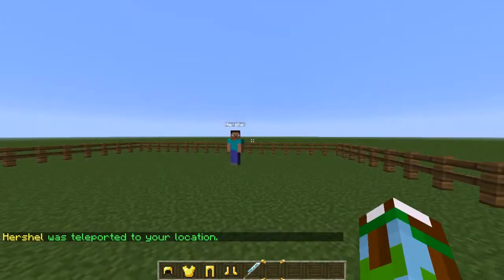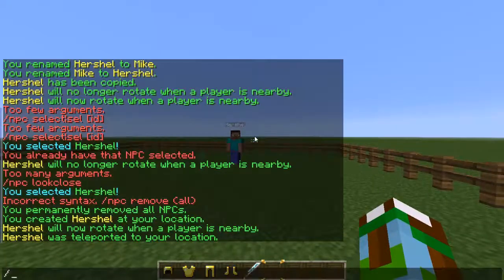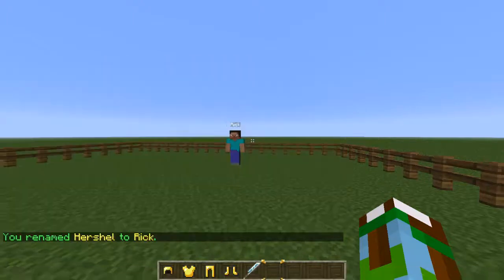Let's say I want to rename him — type in `/npc rename` and type in the new name. I'll name him Rick.